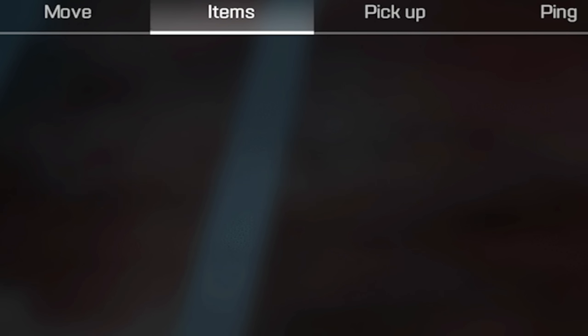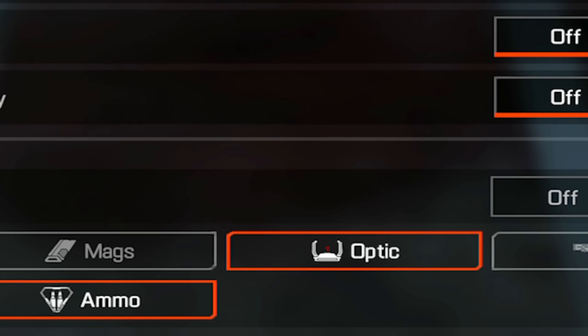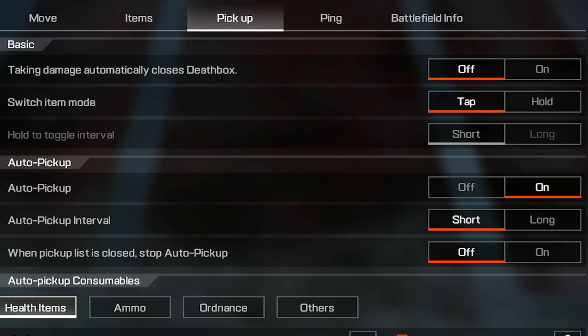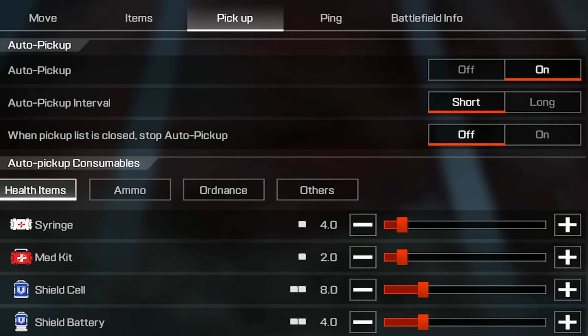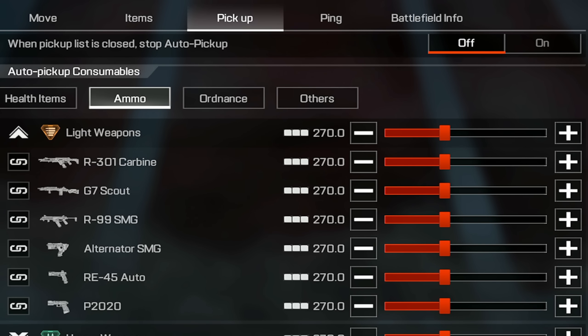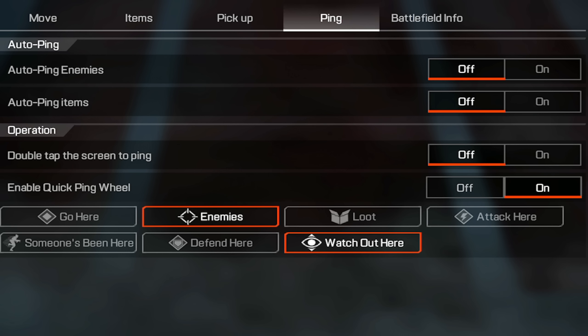Moving on to items: off, off, off, off. You want your attachment pack on with the optics and ammo, because you don't really want to be switching mags or barrels. Pickup — off. Switch item mode — tap and hold to toggle. Auto pickup — on. Auto pickup short when pickup list is closed — stop auto pickup off. Healing items — just pause the video and copy them if you want. Ammo is entirely up to you. I've changed the shotgun ammo and about one backpack's worth. Ordnance — one of everything.